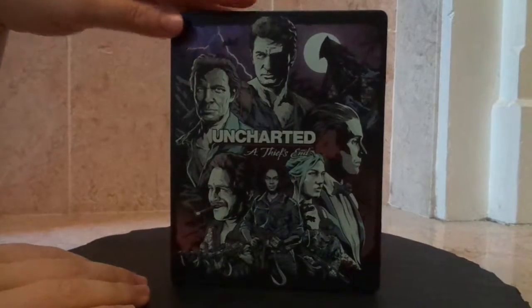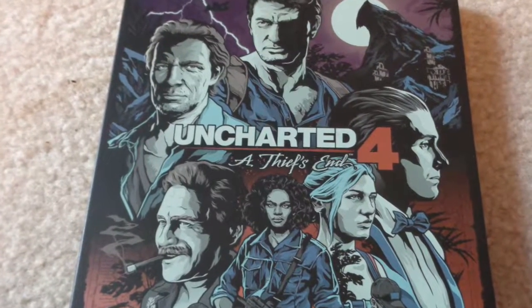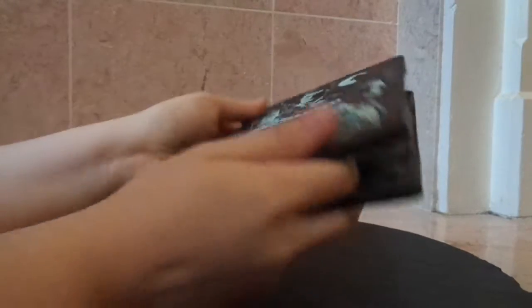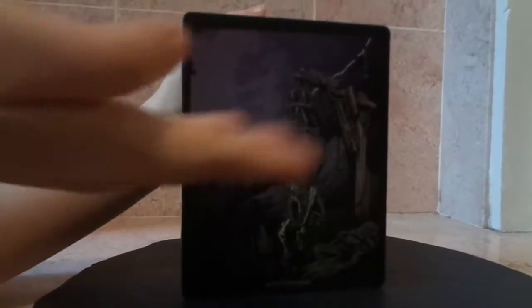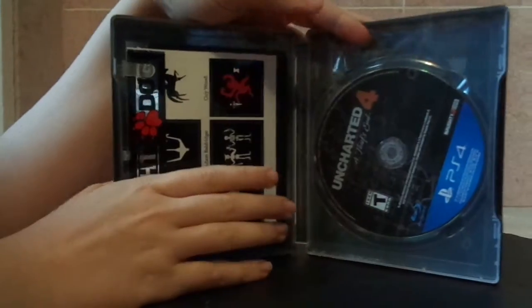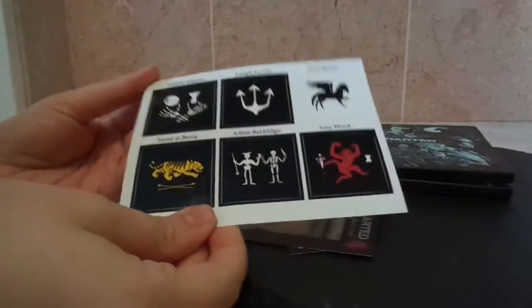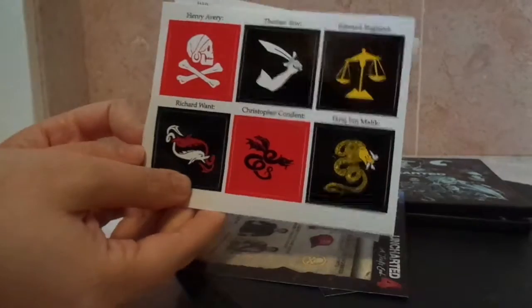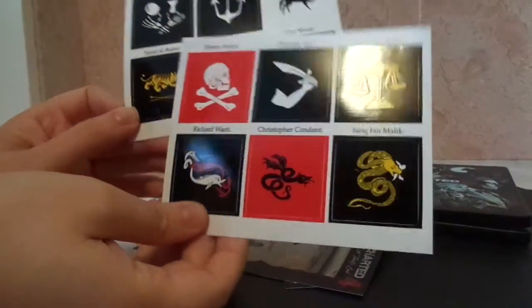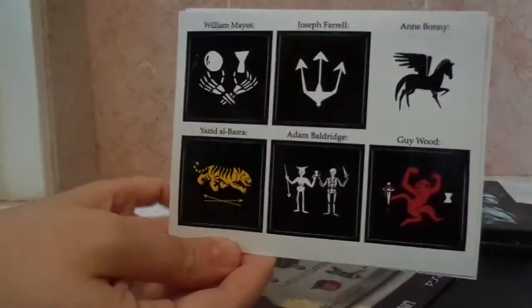Here we have the metal case that came with the collector's edition. As you can see, it's got the exclusive art of all the characters in the game on the front. It's really nice — it's obviously very sturdy and metal. This is the back side. More exclusive art. And open it up — there's the actual game itself. It comes with stickers that have different pirate sigils from the game, the different pirate gangs or groups that you get to deal with. They're really nice stickers — very good quality, really shiny, with awesome pictures on them. Who wouldn't want pirate stickers all over the place?